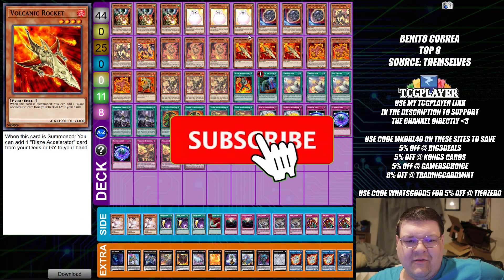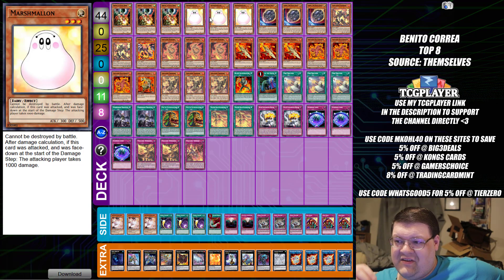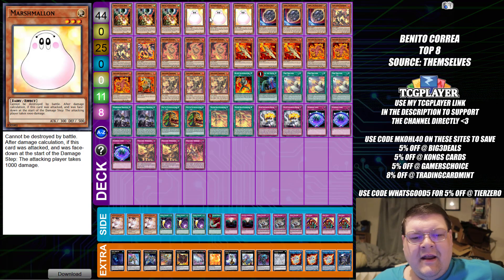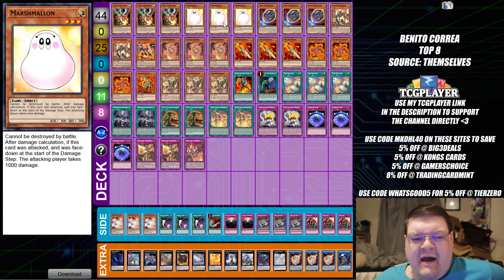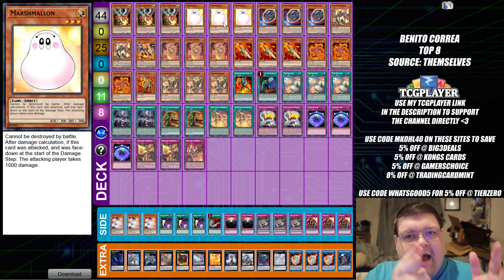So I got sent this earlier in the week. Someone said, Robbie, the OTS Championship had something special about it, something magical, and you're not going to believe this. And then I got sent a Volcanic deck that was playing triple Marshmallow. This was from an OTS Championship — a more localized event where people are actually playing to get their invites. You're telling me that Marshmallow had competitive application.